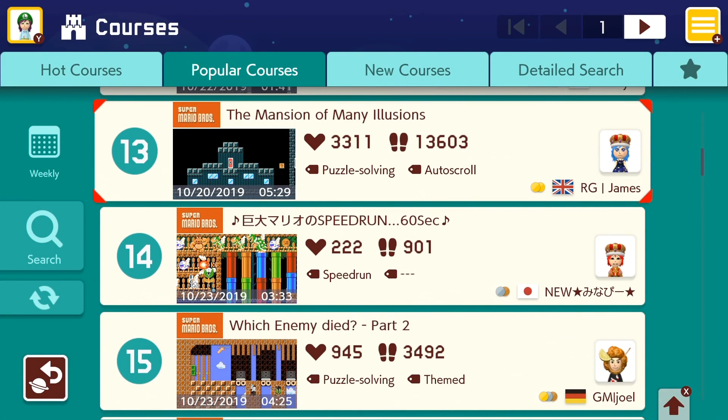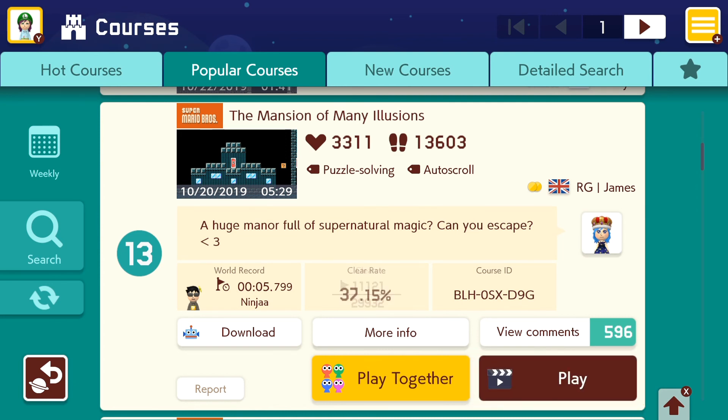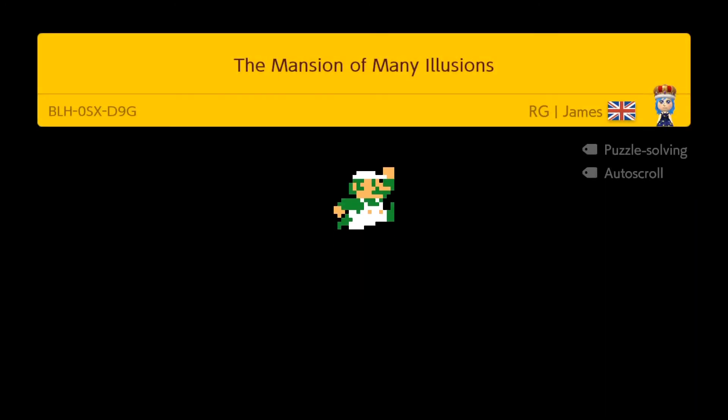Here's another mansion type level, let's do that! A huge mansion full of supernatural magic — can you escape? RG James. This is 37%. Puzzle solving and auto scroll, let's do it! It's been kinda slow today — I don't know why. The Switch internet's been kinda slow, it's been weird.